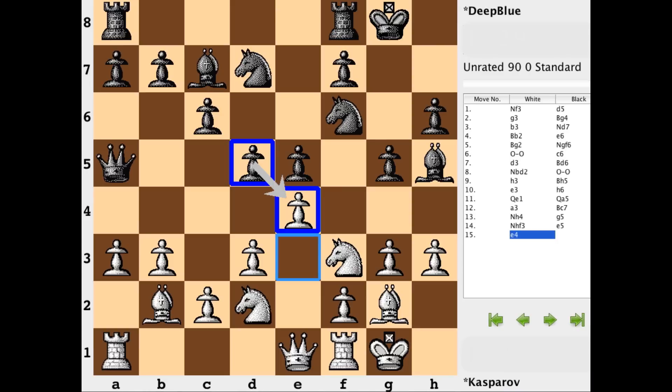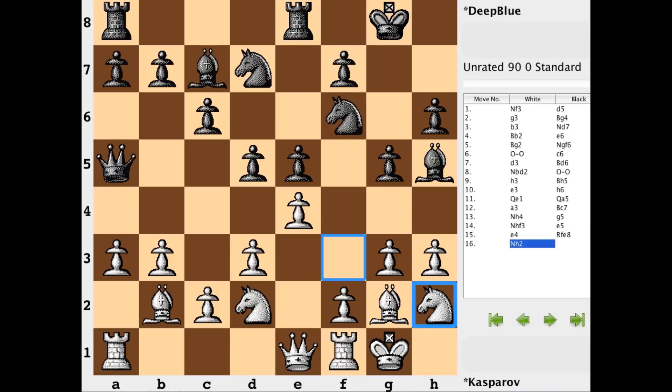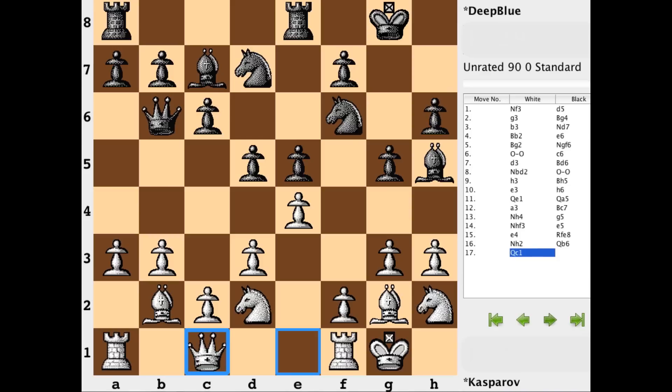White will always be in a spot to be meeting d takes e with d takes e. Getting the rook involved, reinforcing the central point e5. Knight h2 is the start of some repositioning — ideally this knight would like to make use of f1 and then get to g3, so this pawn will eventually need to move. Queen b6 paves the way for the a pawn to get involved and also observes something unprotected on b2, opposite the white king. So queen c1 is the start of repositioning — the queen needs to move before the rook can move, and the rook needs to move before the knight can make use of f1.